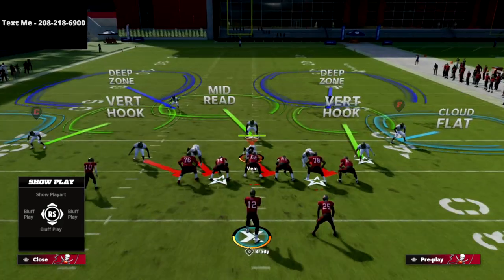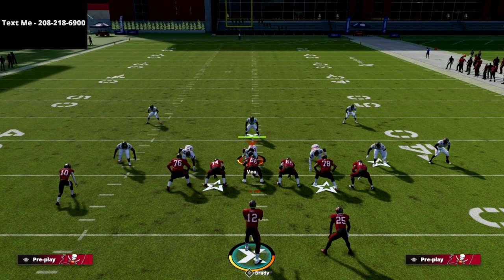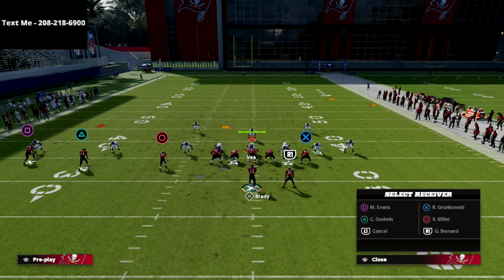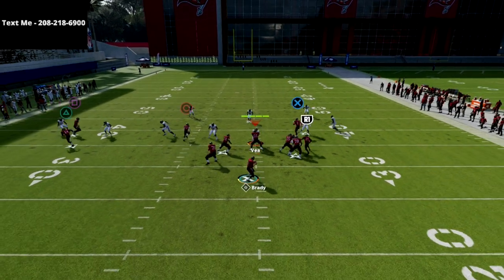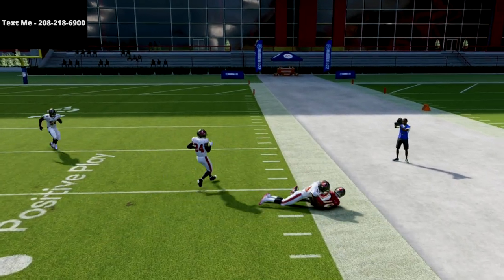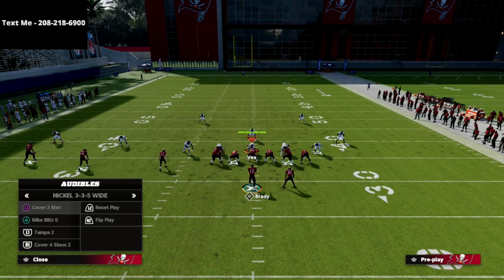Something you might find this year that's a little unexpected: the yellow zone actually plays pretty well. It hasn't done great in years past, but it gets really good depth this year. It's a little bit different than it's been, and as you can see here, this crosser is just so daggone good against it.